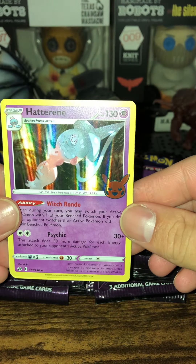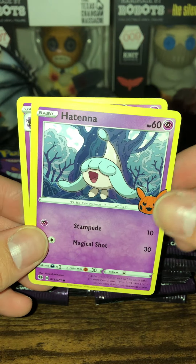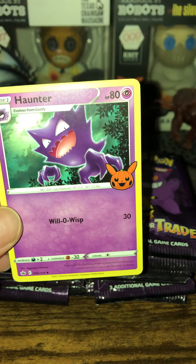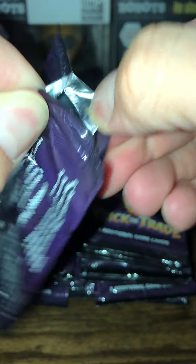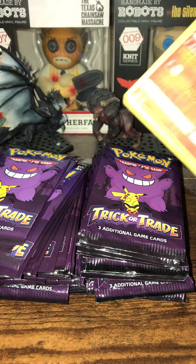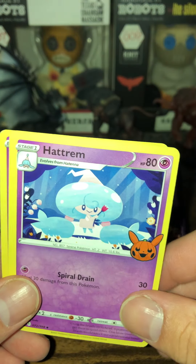Who we got - Hatenna, don't know that Pokemon, I'm assuming that's a new one. We got Hattena - I'm assuming that's the first form of it - and we got a Haunter, that's pretty cool. Let's see if we can get a reverse holo of that. These are all Halloween ghost-type Pokemon they put in here, which is going to be pretty cool. We got a Chandelure reverse holo, a Hatenna, and a Pumpkaboo. Nice.